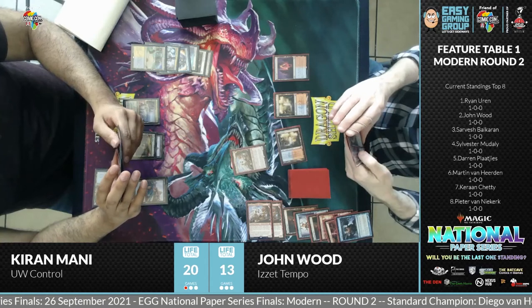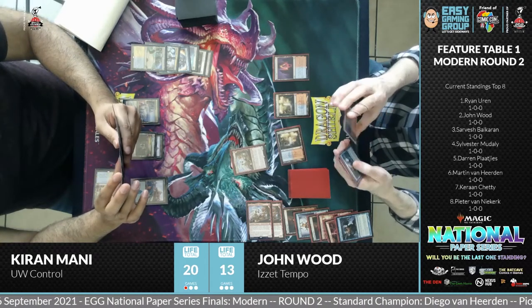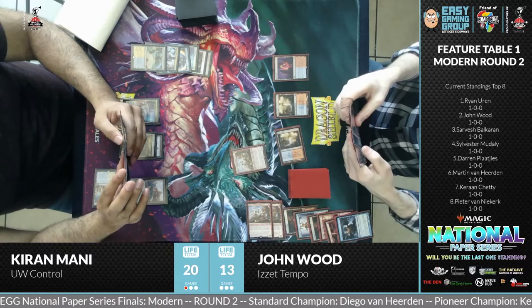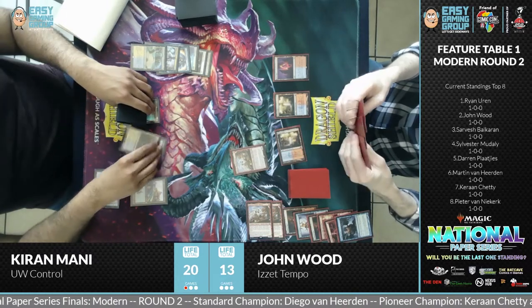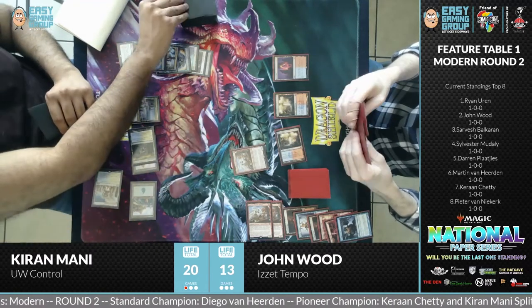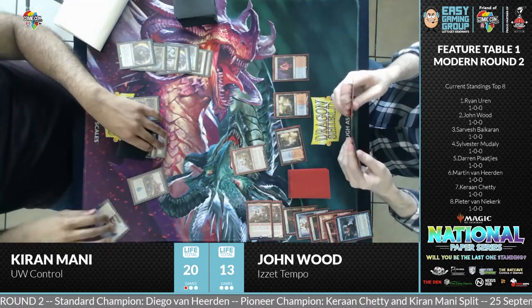Kiran is doing the draw ability — maybe he doesn't have the counter in hand. A question comes up: does Magic have a hand limit? Yes — seven cards unless otherwise specified. Cards can reduce or increase your hand size. There's a card called Jace's Erasure — or similar — where your opponent's hand size is reduced, meaning at end of turn they discard down to zero. You only lose when your library is reduced to zero.